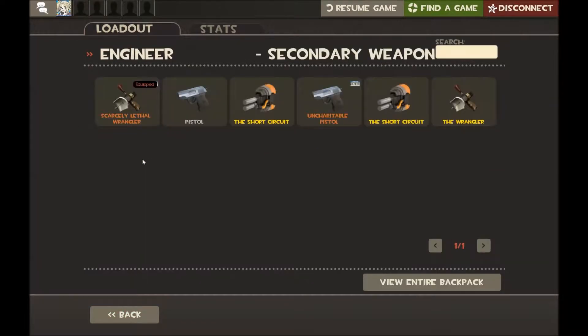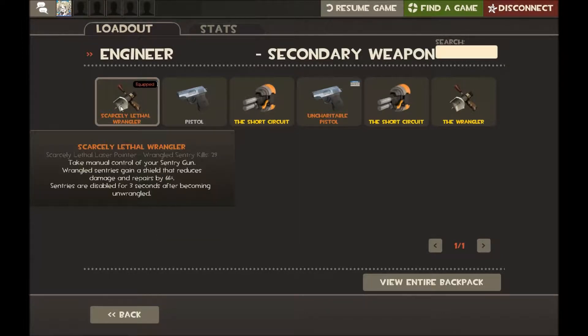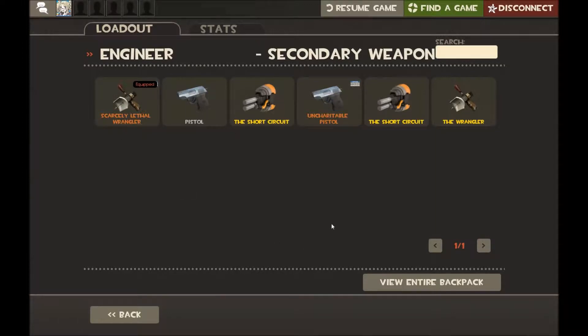Secondary weapon: the Wrangler. Super good. Short Circuit? It's a total meme. Much like the Pyro's Air Blast, you're never going to be able to short circuit enough projectiles to make it worthwhile. The Wrangler will save your gun more often than not. The pistol's crap — for the same reason that you don't run a primary weapon for damage, the pistol is garbage.